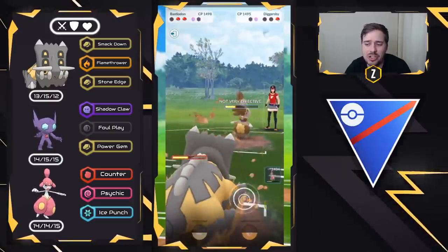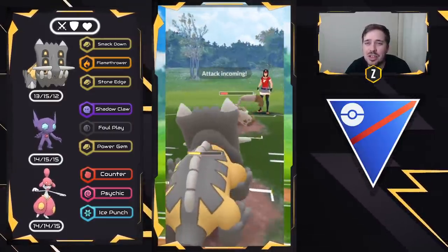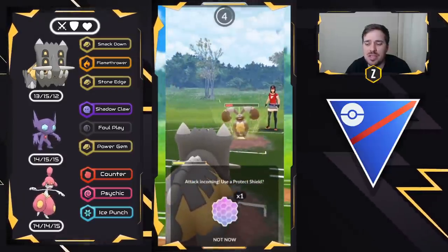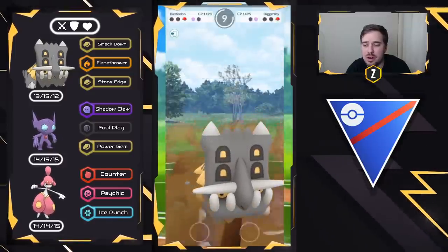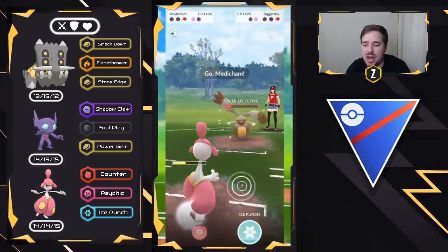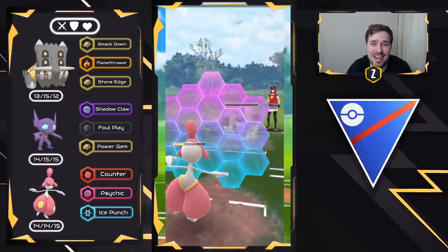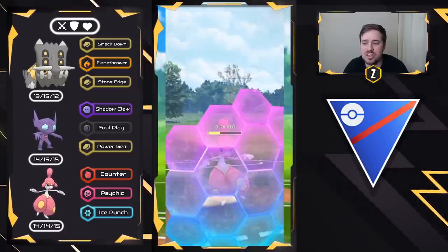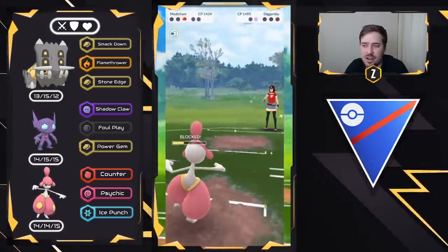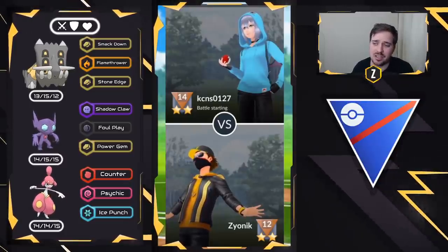This is where the Fire Punch and Earthquake combination comes in crucial. We're not swapping to Medicham — they have to throw an Earthquake, which means they drain all their energy. Fire Punch would not take us out, so it is an Earthquake — that's perfect. We bring in Medicham and just counter down, safely shielding the next charge move. No matter what it is, they cannot get to two Earthquakes, and Fire Punch won't be enough damage. We shield the Fire Punch, farm down, and that is a good battle. Very well played. This team is so strong.